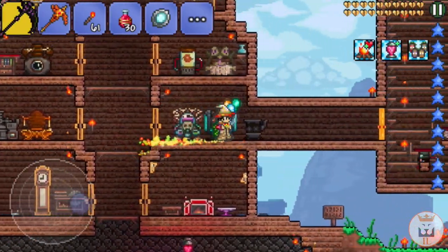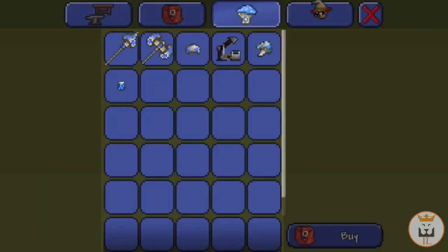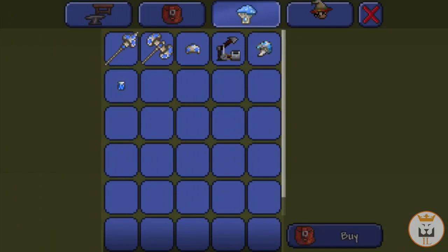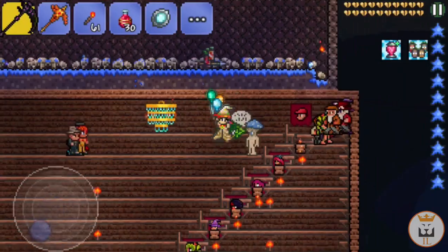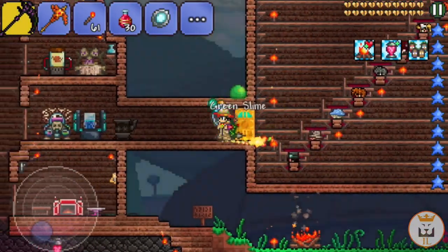This episode we're going to be making the Beetle Armor. Let's go ahead and sell all this stuff. And whoa — what's this Auto Hammer? It can convert chlorophyte bars into shroomite bars! They say shroomite is one of the endgame armors, so maybe in the future I'll go ahead and do that.